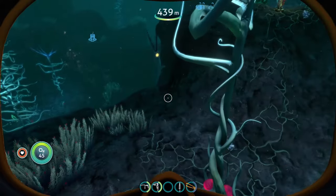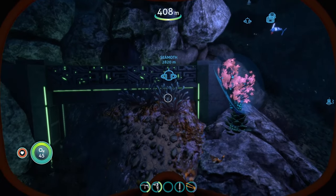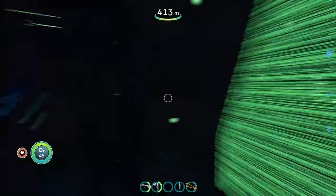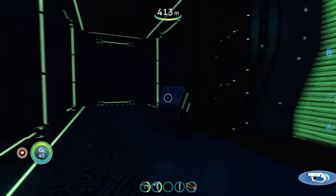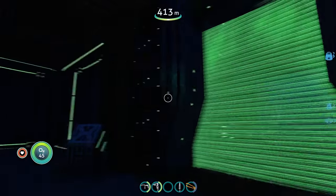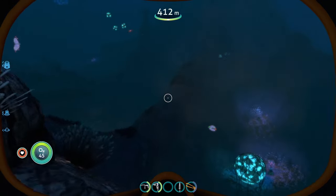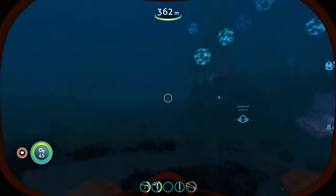According to the mod, these bases were built by the Aurora survivors after they left their life pods trying to survive on the planet. They're beat up, and there are precursor structures attached that you can explore — including a door that requires an orange tablet. The mod also adds new precursor structures, survivor bases, Degasi bases, and something called the void steps.